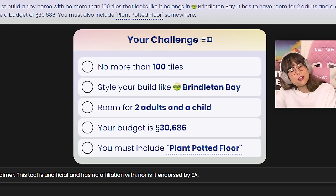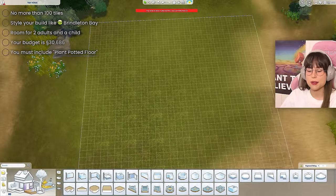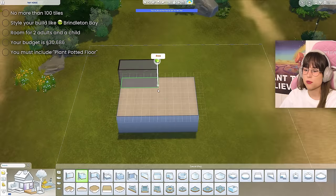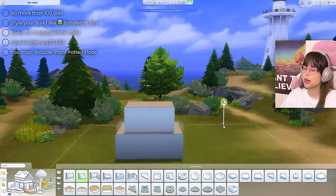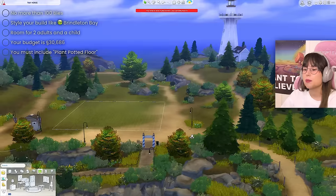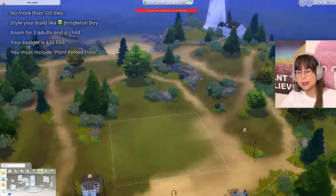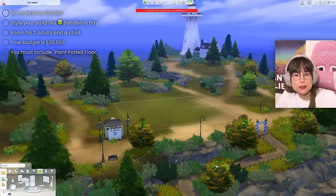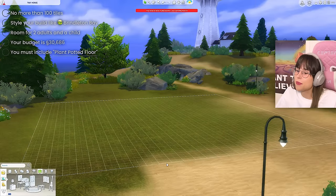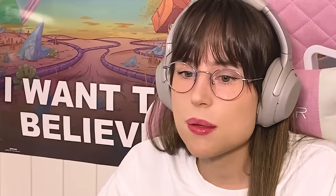So let's start — no more than 100 tiles, that's not tiny at all really. Maybe I could have two floors? Oh, that's gonna look weird. What is Brindleton Bay? We've got a lighthouse — I am not doing a lighthouse. That means rounded walls and I've had enough of rounded walls. What else is Brindleton Bay? Boats! Maybe I can make a boat!